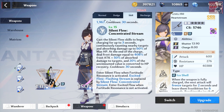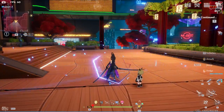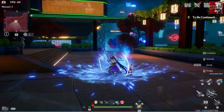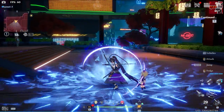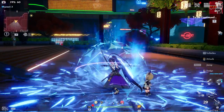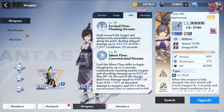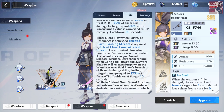When looking at silent flow, the skill begins charging continuously for up to 3 seconds, taunting nearby targets and absorbing damage up to 60% of max HP. This is really cool because the only other character that can actually taunt is Huma, making Saki a very valuable tank. At the end of the charge, deal frost damage equal to 408% of frost attack plus 50% of the absorbed damage to targets, and 20% of the unconsumed value is converted to HP recovery.